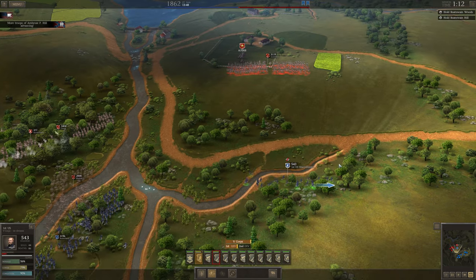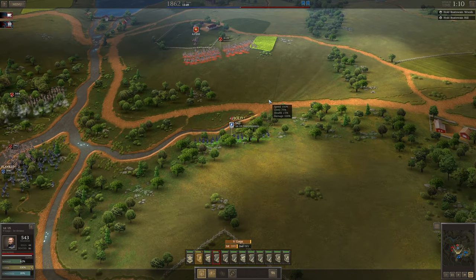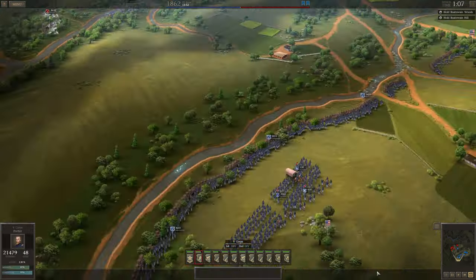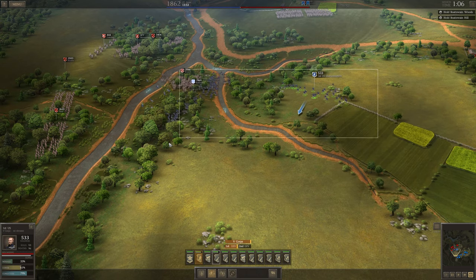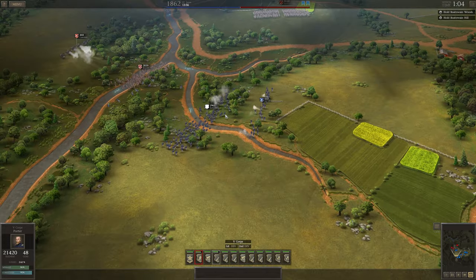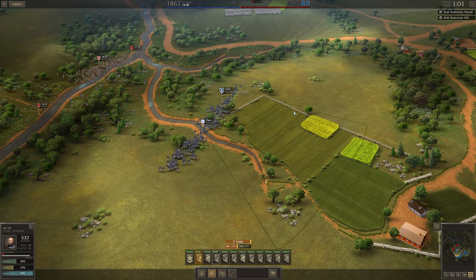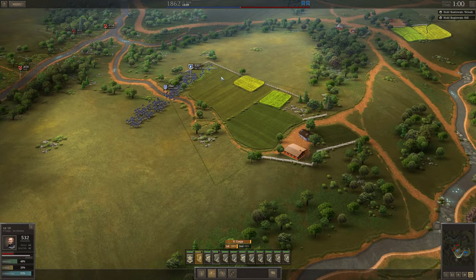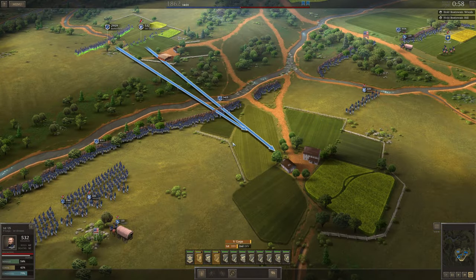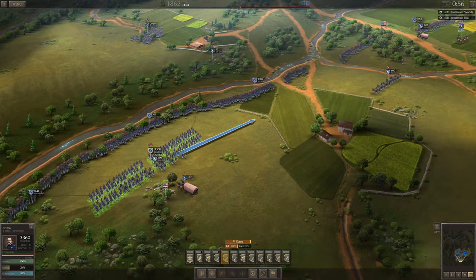Fall back — out of musket shot range. Butterfield, run for it. All units fall back towards the main defensive line and hope the enemy will follow. I think we managed to get them to deploy their cannon a bit prematurely, but right now we want our forces to report to the front line.